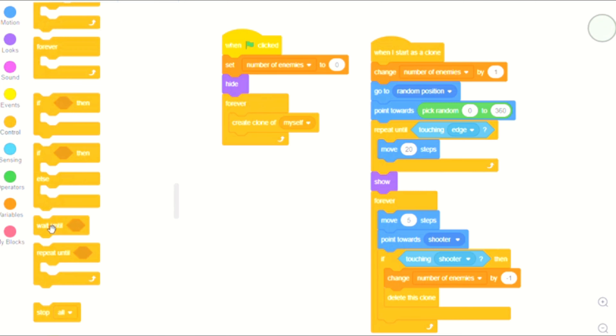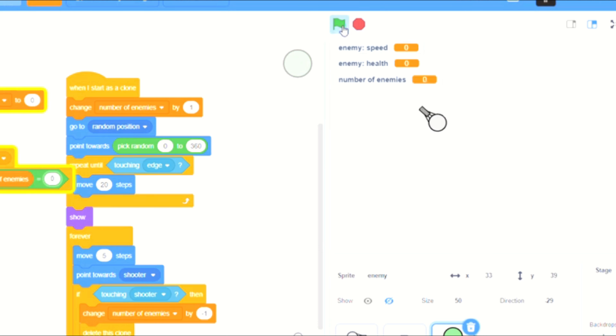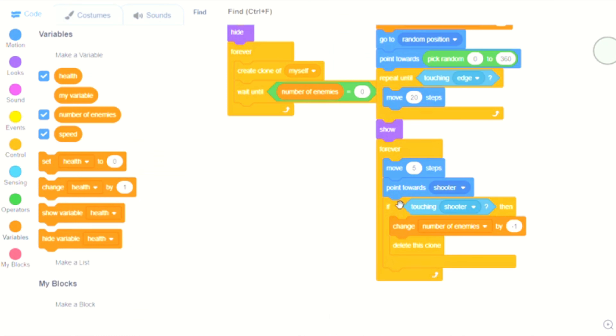It's usually going to hold around 40 to 50 enemies. We are just going to wait until number of enemies equals zero, then spawn in one or two more enemies. If we die by them it's going to spawn in another two enemies — it's usually always going to do two.